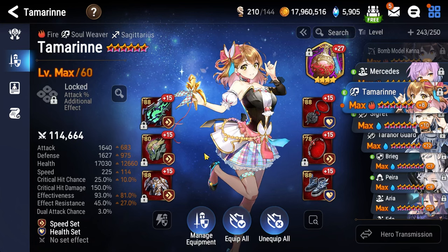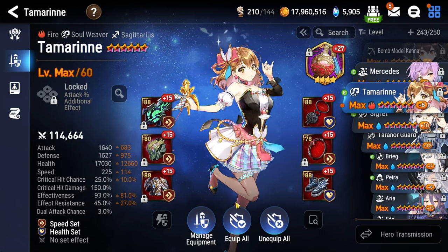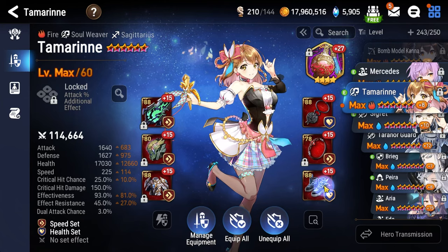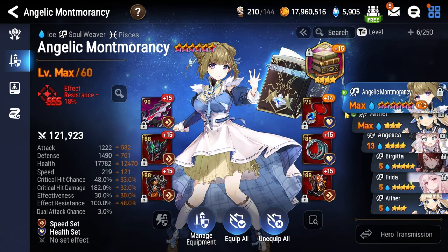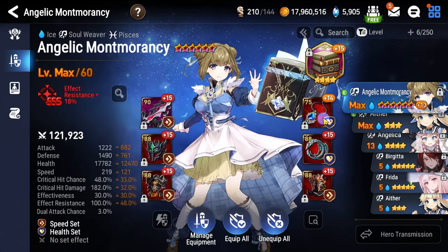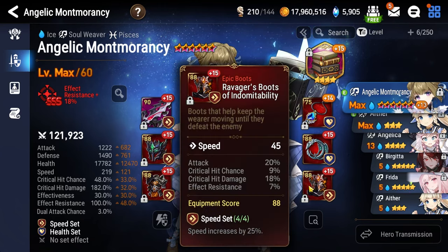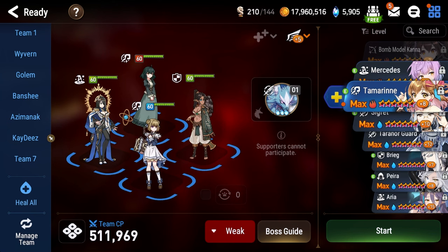The last two characters are soul weavers: Tamarin and Angelic Montmorency — they're pretty much the only free-to-play options I can choose. Ideally Destina would be great; it makes this fight so much easier. Wondrous Potion Vial on one of your soul weavers, preferably Tamarin, with health percentage ring and necklace, speed boots. Angelic Montmorency is actually more valuable in my opinion than Tamarin because of how frequently she removes unhealable and poisons on the first floor. Magaraja's Tome is the artifact of choice for Montmorency. Health percentage necklace and ring, since effect resistance is a worthless dead stat here, and speed boots.